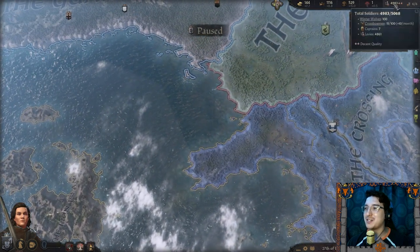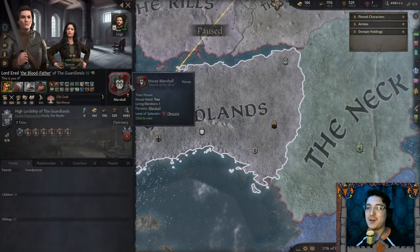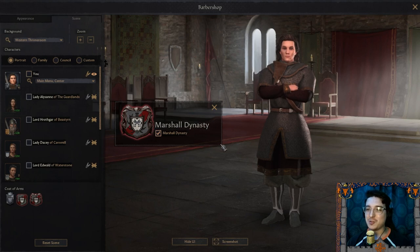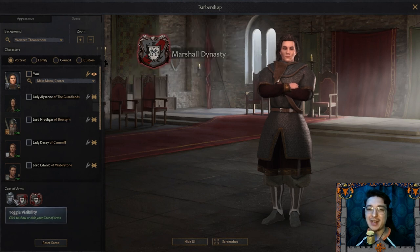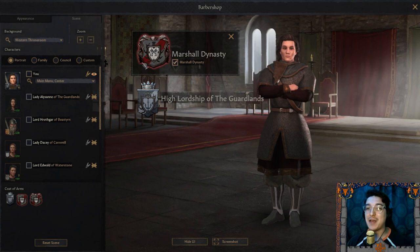Of course I accept, my liege lord. Look at that — almost 5,000 now. That's what I'm talking about. Certainly not a bad way to start off. And let me show you the Marshal Dynasty sigil — god damn that is one good-looking sigil. And then our High Lordship of the Godlands.